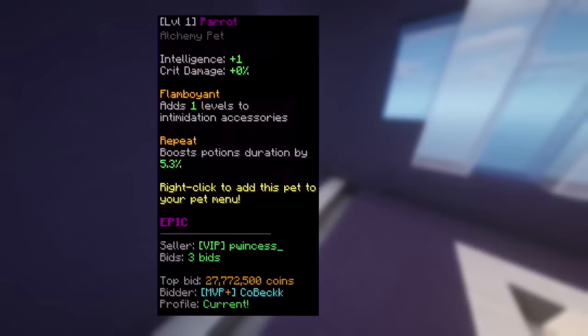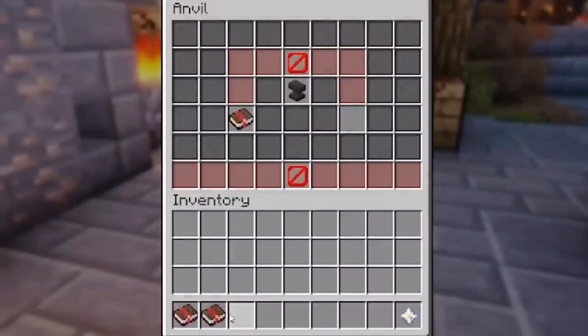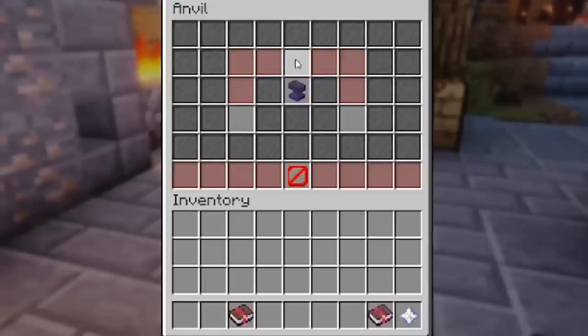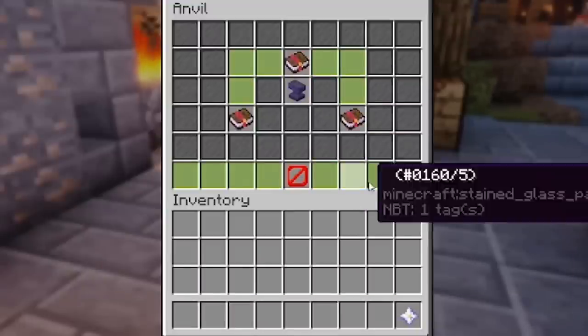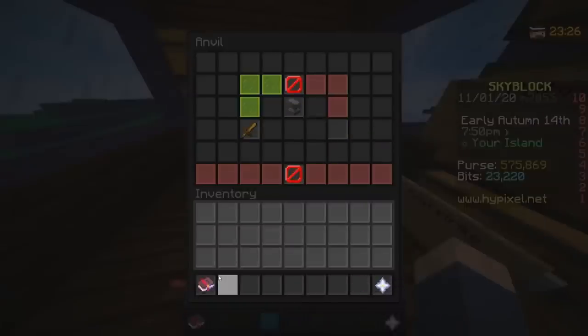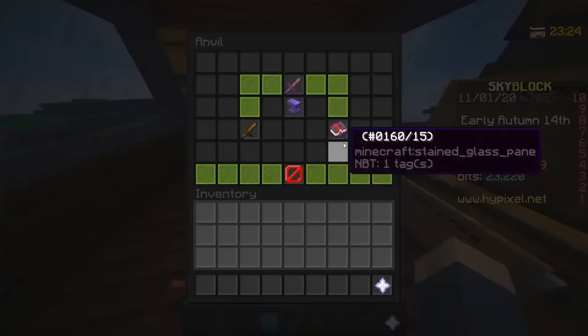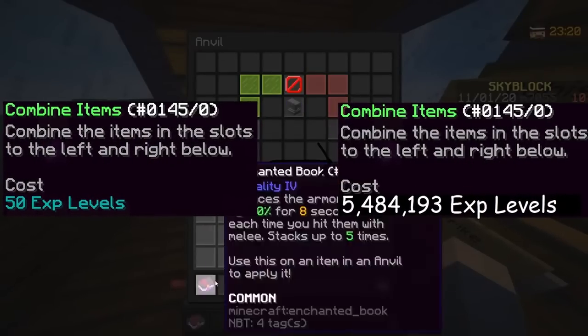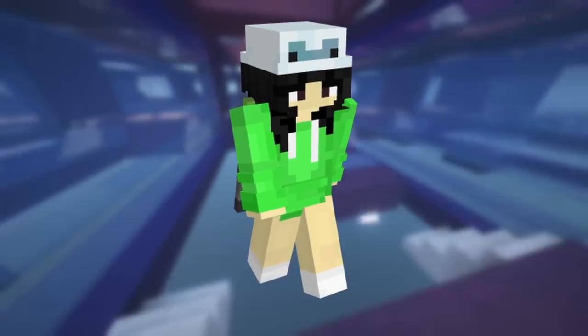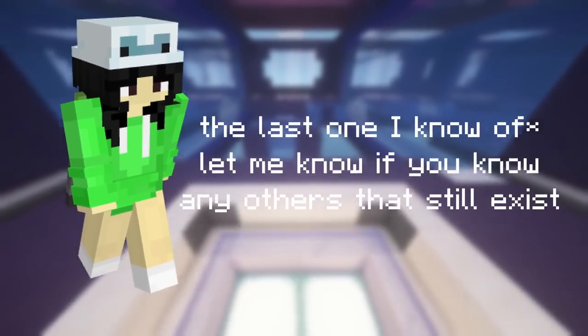A level 0 pet seems impossible to obtain as all Skyblock pets start at level 1, but there was a bug that allowed players to get such a pet. On June 7th, 2020, the admins gave players the ability to shift-click items in and out of anvils. Back then, Skyblock items had anvil uses much like vanilla Minecraft, and every time an item gained an anvil use, the XP required to add another enchant would significantly increase. There was a bug where shift-clicking an item out of the anvil GUI would give it an anvil use even if it hadn't been enchanted. Doing this over and over would eventually make it cost the integer limit of 2.1 billion XP levels to enchant the item. This bug has been long patched and Skyblock items no longer have anvil uses.